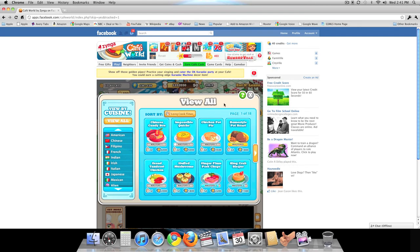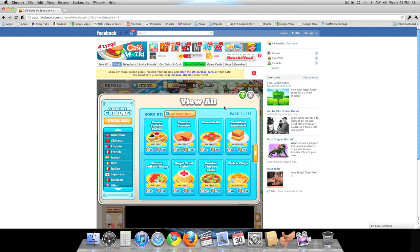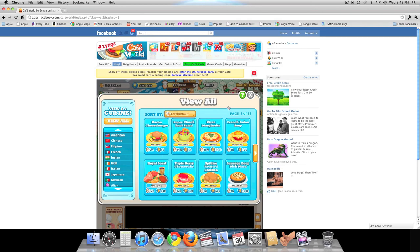Long Cook Times gives you the dishes with the longest cook time. Least Mastered brings up the dishes you have yet to master — if you're not sure which dishes you've mastered, click Least Mastered and all those dishes will show up, giving you easy access to what you're looking to do. And if you want to see the dishes you have mastered, click Most Mastered and those dishes will appear.